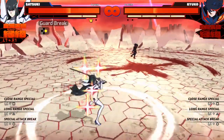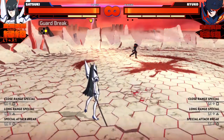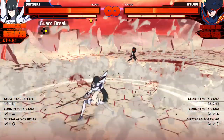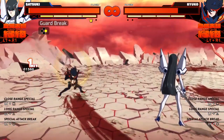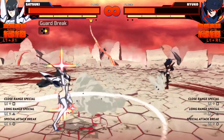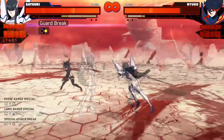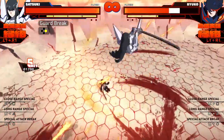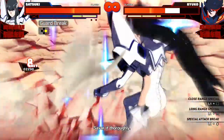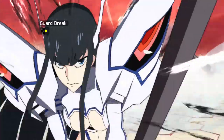Moving on to her guard break: Satsuki's grounded guard break is a horizontal slash that catches sidestepping opponents. Most guard breaks in this game can be dodged with a sidestep, so the player actively has to fight their own muscle memory when reacting to Satsuki's guard break. Backstepping works sometimes depending on how close Satsuki is, and jumping can also dodge it. However if it catches an opponent, Satsuki can follow it up with an aerial attack — so the reward isn't really a full combo but it's still pretty solid.